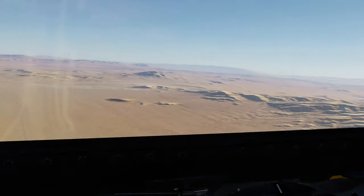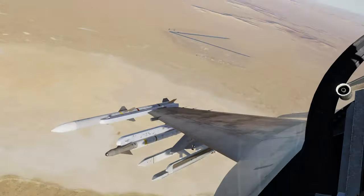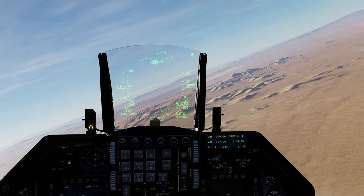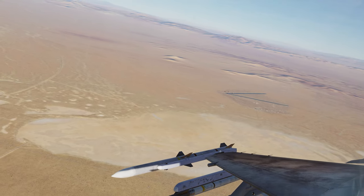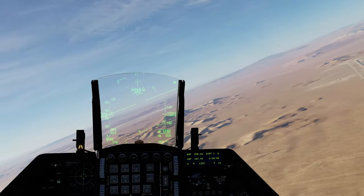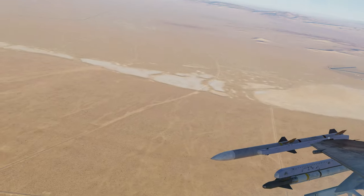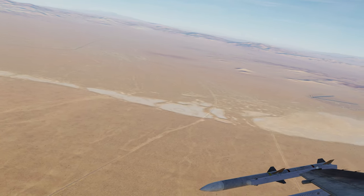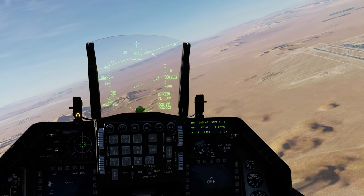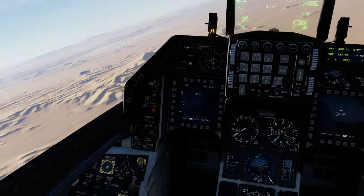Eu não sei se isso é prática ou se é o programa que vai te melhorando na medida que você vai avançando. Submodo BORE AGM-65D — todo mundo morto. Esse tipo de lançamento você fica exposto demais. Se tem um Yankee ali com o Igla no ombro, assim que você passasse sobre o alvo ele lançava na sua traseira. AGM-65D submodo BORE — vamos tentar mais no modo visual. Próximo vídeo, pessoal. Valeu! Não esquece de dar o joinha e assinar o canal.